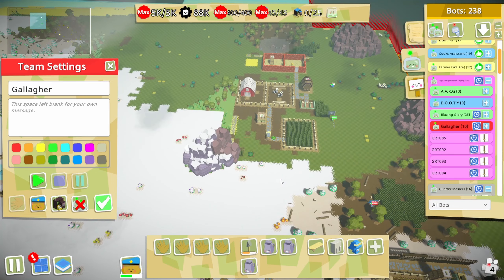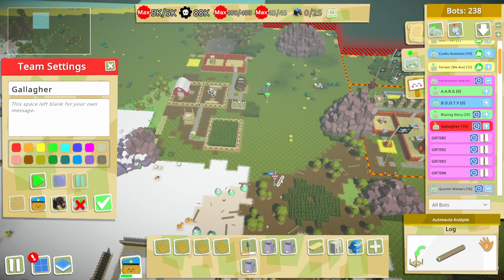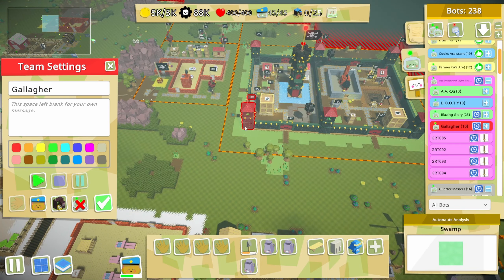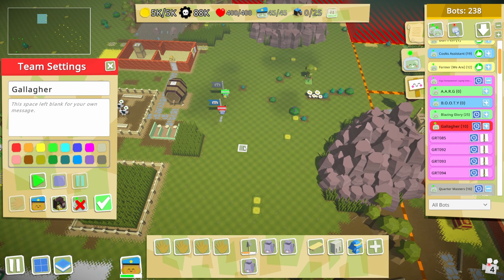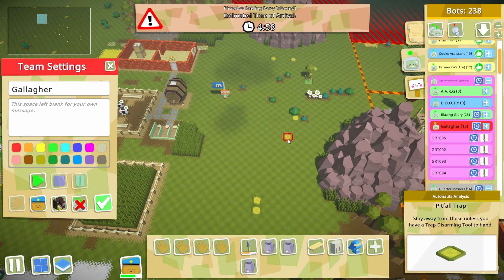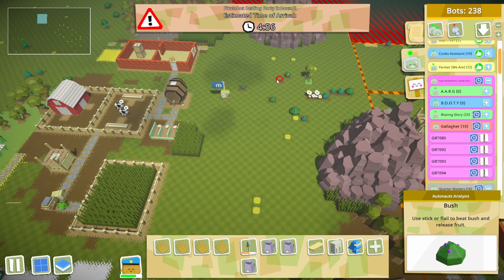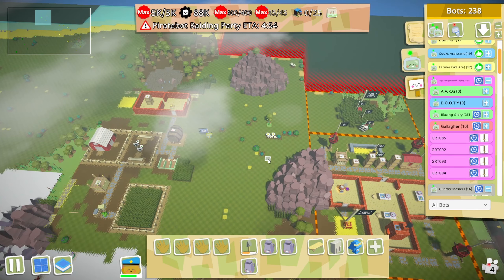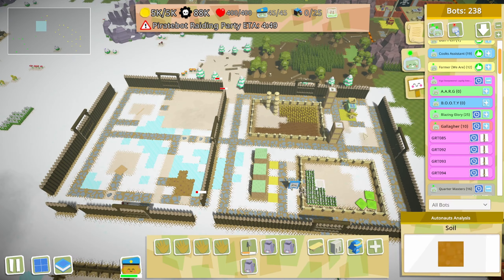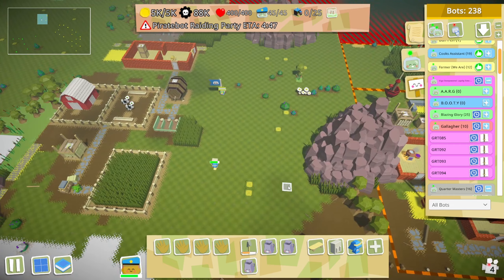I kind of forgot we didn't do it together, but thank god I did - I died, I don't even want to talk about how many times. These towers do so much damage especially the new ones. These things right here are pitfall traps - stay away from them unless you have a trap disarming tool handy. I don't know how to make one, but touching one does like three-quarters of my HP in damage - it is bonkers. I forgot my flag so I'm gonna go grab it and then we'll start this assault.